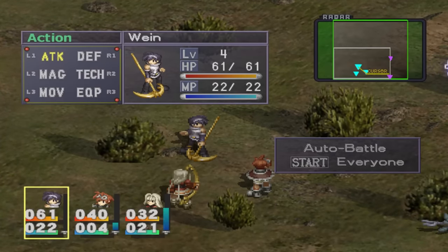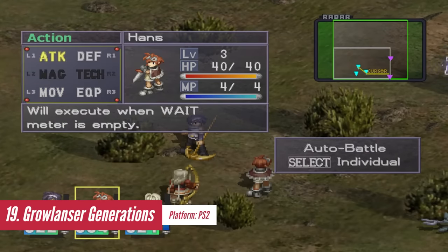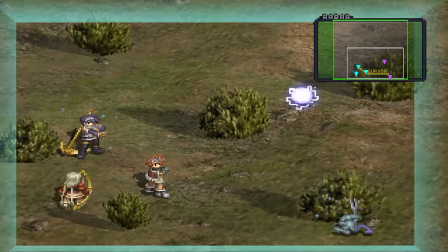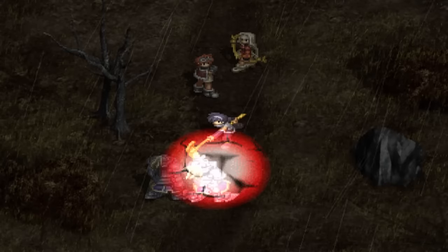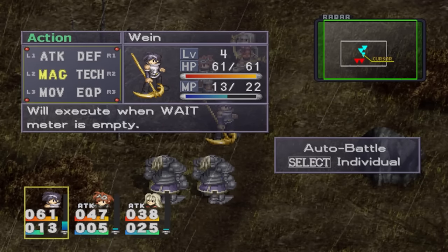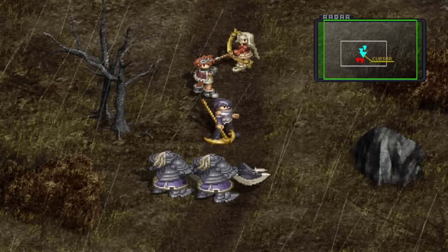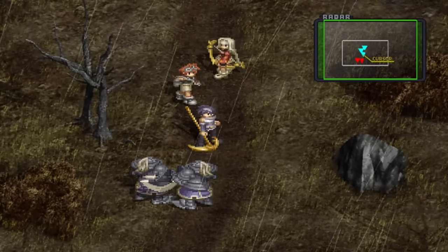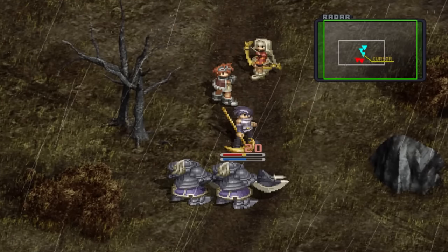Grow Lancer Generations is a fantastic collection of two RPG games, Grow Lancer 2 and Grow Lancer 3. The game features a unique and engaging strategy-based combat system that sets it apart from any tactical RPG, even by today's standards. Unlike your typical classic strategy RPG, it features a non-grid-based combat system where turns are constantly moving forward and players must manage movement points, magic, and defensive strategies simultaneously in each battle. Both games also have branching storylines and likable characters, providing a total of 60 to 100 hours of entertainment.